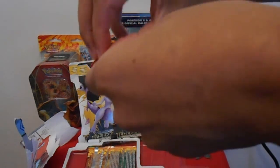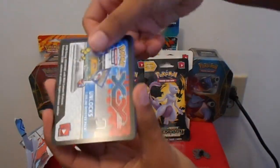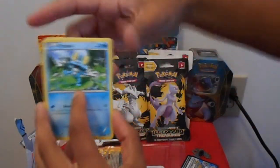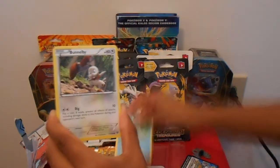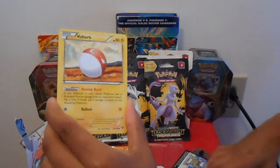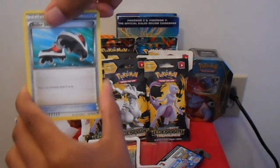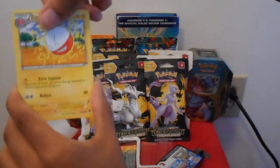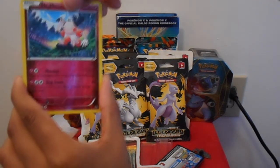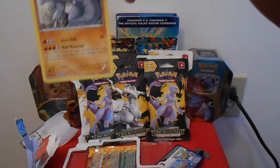Hopefully we have some really good pulls. We have the code card. First card we have is a Froakie, a Bunnelby, a Sandile, a Voltorb, a Skitto. A Roller Skates trainer card — which is really great, I really like this card. We have an Electrode, a Trainer Hard Charm. Our reverse holo is a Mr. Mime — which is really cool because I haven't seen a Mr. Mime card. It's an Uncommon. And for our rare we have a Rhydon, non-holo. Nothing special.